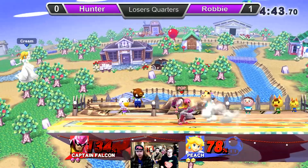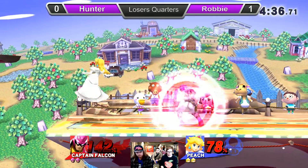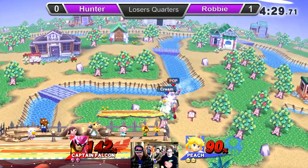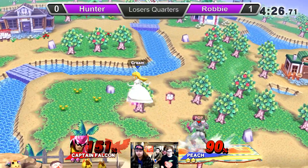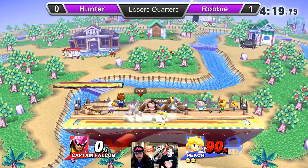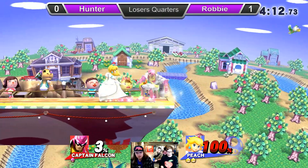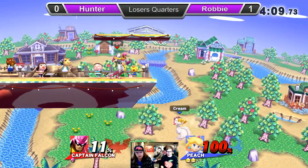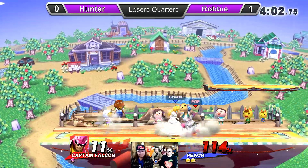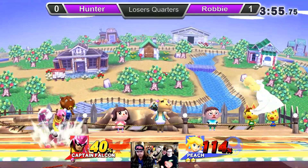Trying to go for the side-B Peach Bomber. Up smash from Hunter — not punishing, but he gets to a grab anyways. Hunter finding a straight back air, putting him in a really good position. The up air from Robby turning that situation right around — near Peach killing off the top. Hunter going off stage with the down air stomp, probably floating on a platform there, couldn't stay out there too long, trying to go for the up B. Probably going for big damage with that combo, didn't find the hard hit of a back air — probably what he wanted.